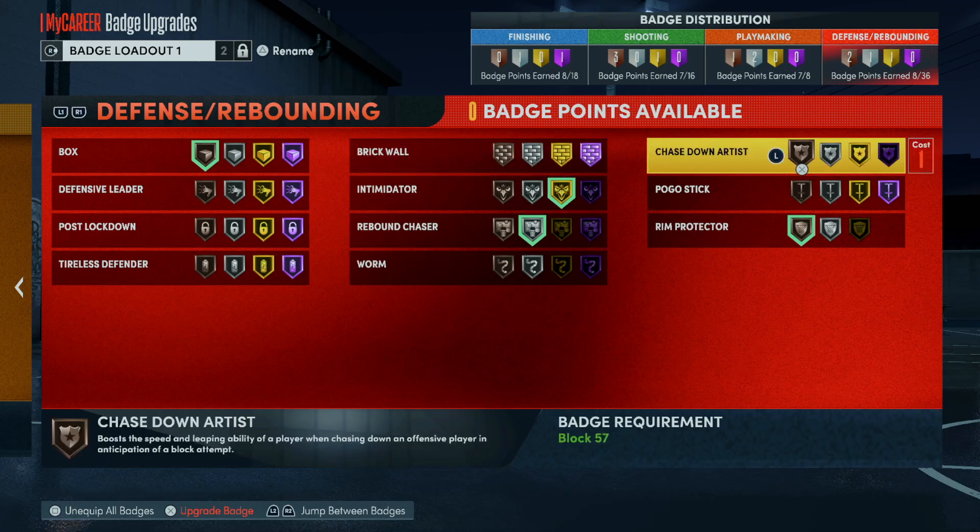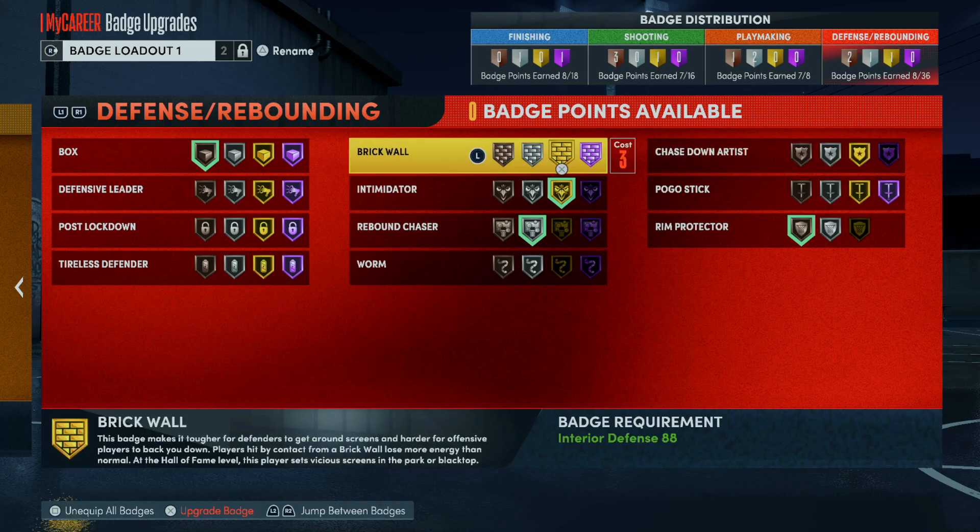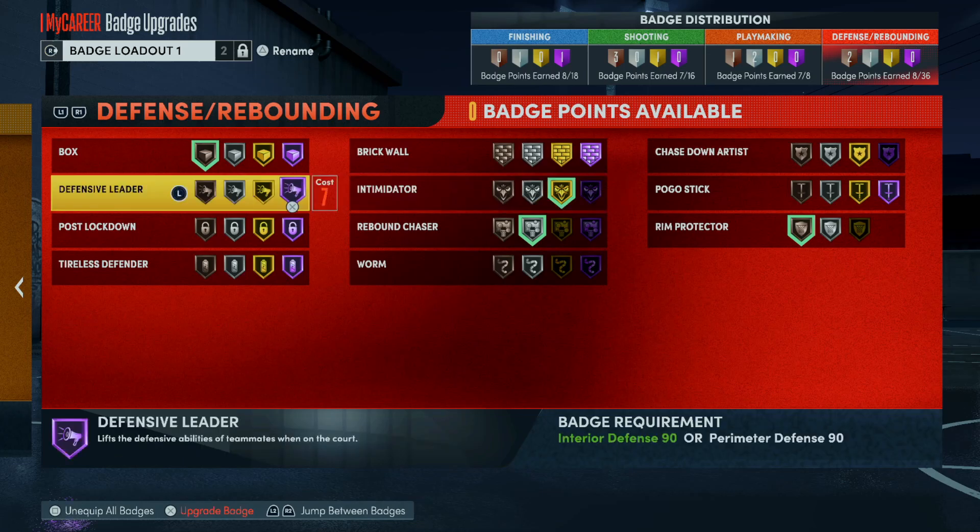Chase Down Artist is the most overpowered defensive badge in the game, because it saves everybody from getting cooked. Eight players on the court have this badge on. If you try to take an open layup after getting past your opponent, you're not going to make it — this badge activates and everybody becomes LeBron James, sending it off the backboard. Every build — point guard, shooting guard, small forward, power forward — Chase Down Artist is the most overpowered badge in the game. Get it on if you can.